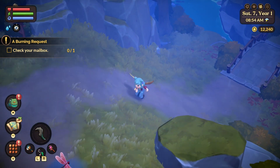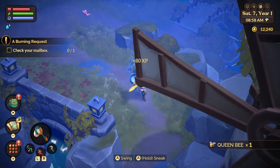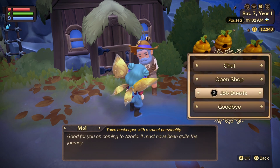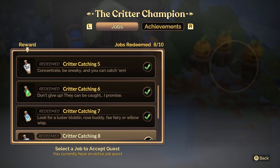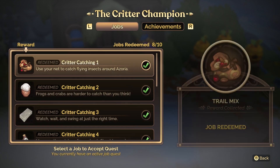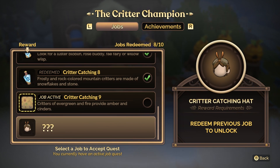Tip 11 is to not ignore job quests. In Fae Farm, you have four different types of quests: main story quests, side quests, job quests, and friend quests. My absolute favorite are the job quests, not only because they can be quite challenging and fun, but you can also get an amazing outfit when you fully complete them. Job quests will correlate with the NPC that does that job — for example, Mel the Beekeeper will have the bug-catching job quests.